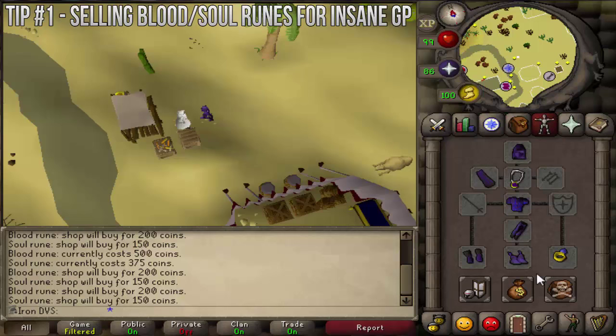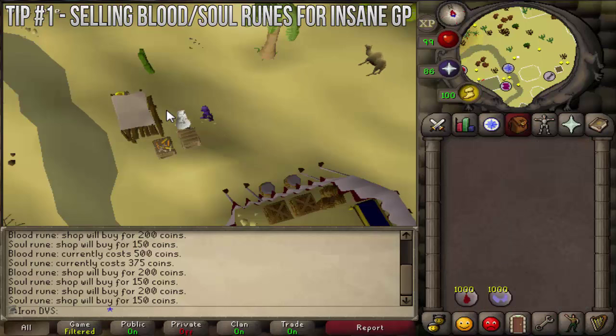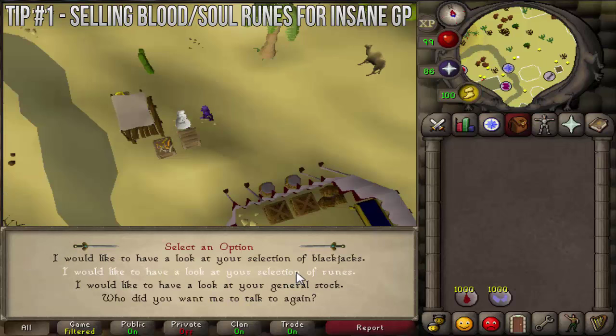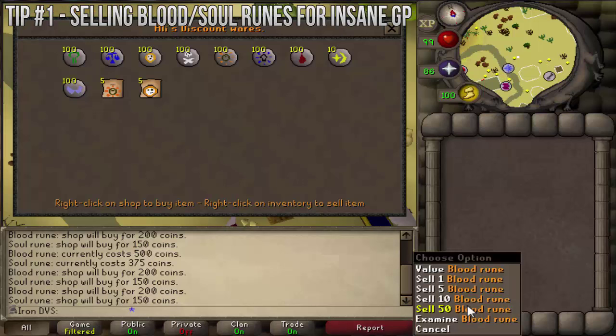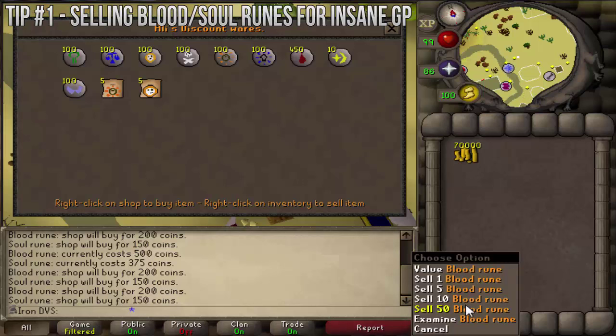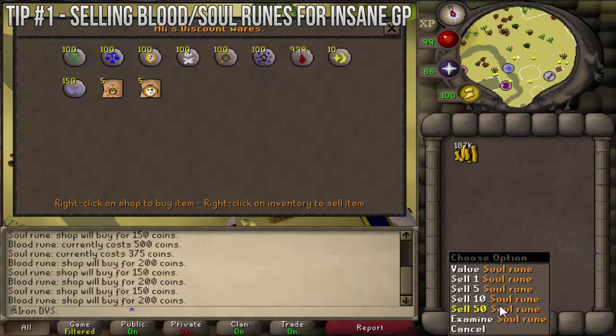Before you do this — go into your options and set the mouse buttons to 1. Go back into the screen with him. Once you're in the screen, this is going to allow you to sell a huge amount. You're just going to click all the way down at the bottom, it'll show over 50, and you just spam-click your mouse like this. It's pretty easy to sell these. And look how much money it is. If you value them, they do not go down — blood runes shop will buy for 200. Same thing with soul runes, they'll still be at 150.